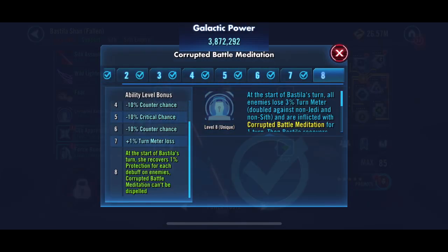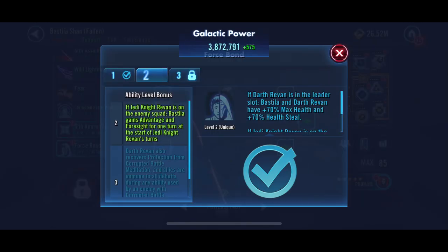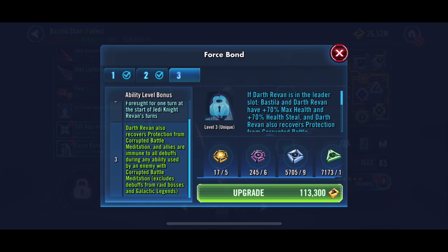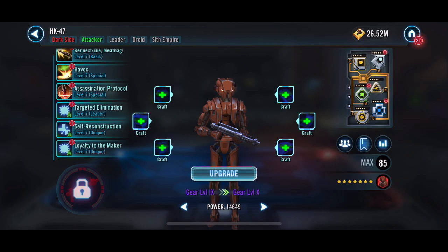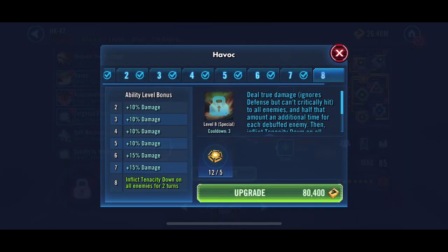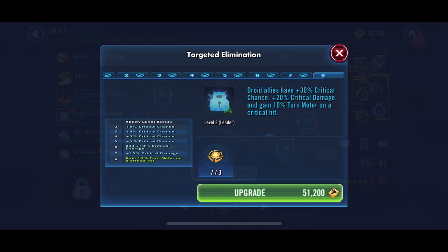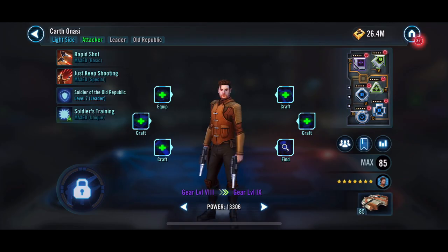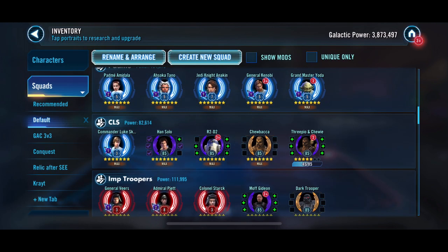We're not going to apply any Zetas right now. I'm going to wait and see where we're at and try to decide where the best Zeta to apply would be. We're going to hold off on force bond too since it won't matter here. Basically just using some of these Omegas - we are going to get down pretty low on them. We've got that squad looking a little better, but we've still got a lot of work to do.